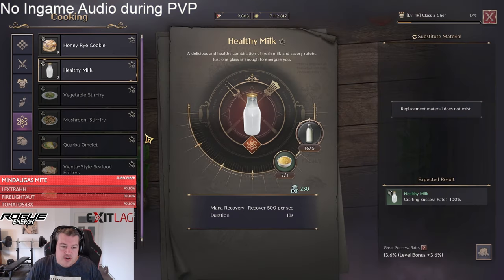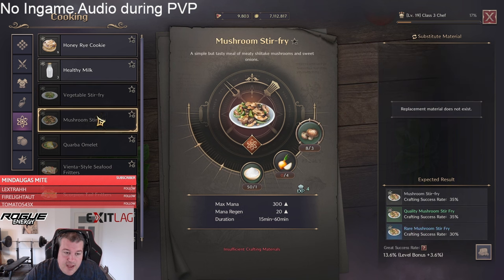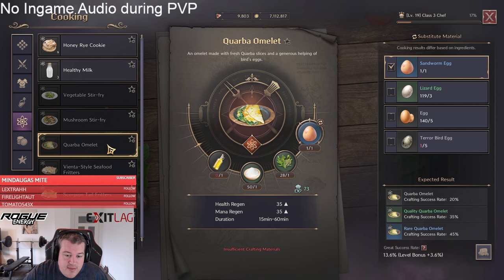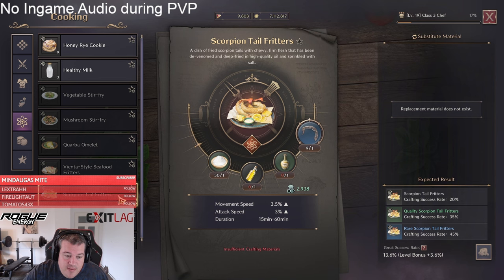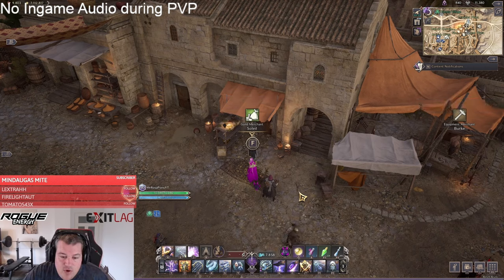Looking at utility food, you have three options: something that helps sustain your mana like the healthy milk which fills up your mana, the vegetable stir fry giving health and health regen, or the fondant for mana and mana regen. There is also food giving both health regen and mana regen at the same time. My personal favorite as a DPS is the scorpion tail fritter for movement speed and attack speed — that's the only way to get damage out of the utility tab. If you're a healer, you want to keep the poultry shiitake running non-stop to increase your heals.